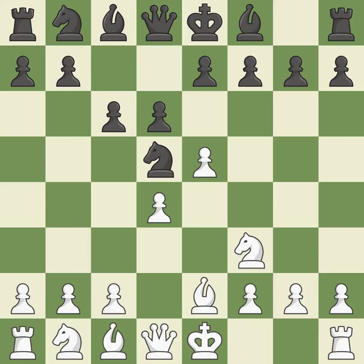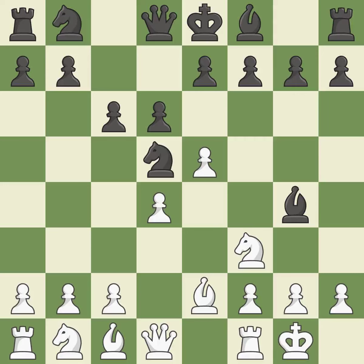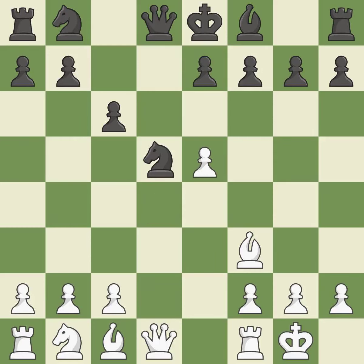By doing this, a bishop moves out of its beginning square and into the action. Castling gets the king out of the center and activates the rook. After all captures, it is a fair deal — an equal trade that keeps the material balance in check.